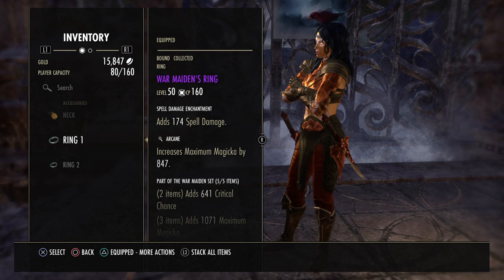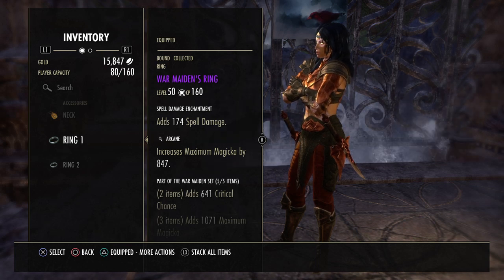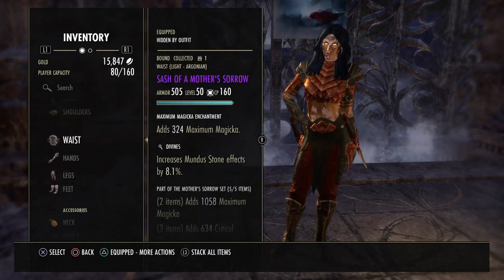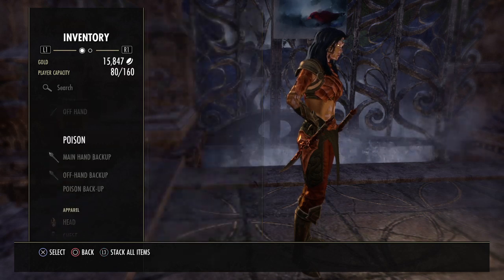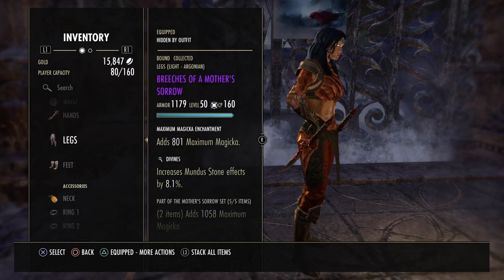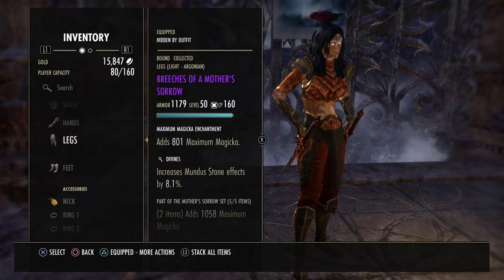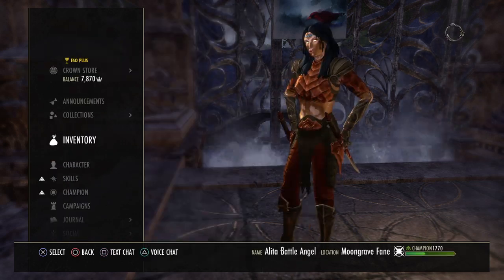War Maiden jewelry prices vary widely — I've seen pieces from 2.5k to 50k depending on the seller. If you look around you'll find it extremely cheap. Mix and match is totally fine since both Mother's Sorrow and War Maiden are strong static sets. I personally keep War Maiden on the front bar to maintain the Crypt of Hearts bonus, but you can run Mother's Sorrow jewelry with three War Maiden body pieces, or swap as needed.